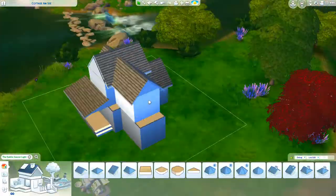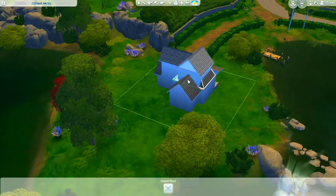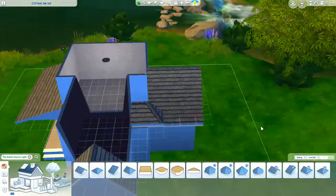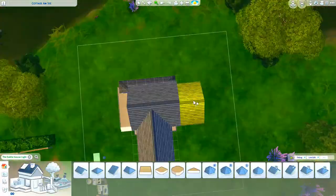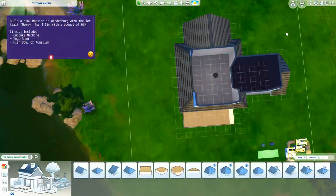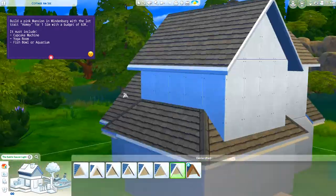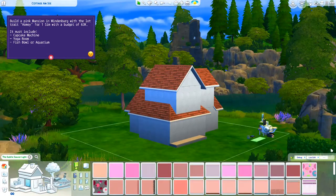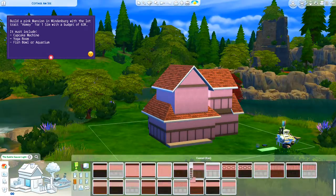Shortly you will see the prompts coming up on the top left hand corner of the screen. Basically what I tried to do was to mimic the general feel of Windenburg, which I've noticed is very simple builds and minimal to no landscaping. The prompts say I'm going to build a pink mansion in Windenburg with the lot trait homey, for one sim, with a budget of 63k — but I decided to make it a starter home.